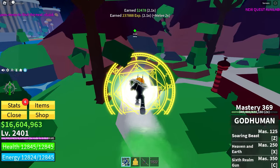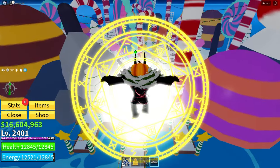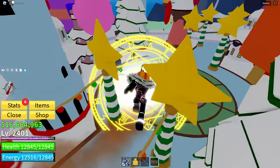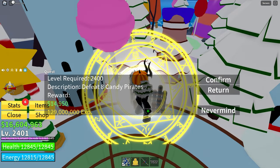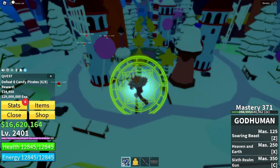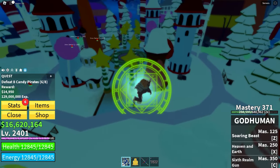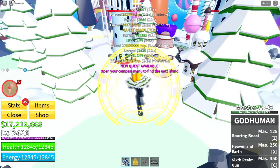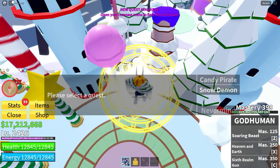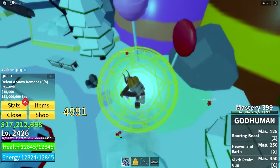We've got another little area we can go to. I don't think I've ever been here before. We've got Candy Pirates, level 2400 — defeat eight of them. No problem. I think I have to fight these guys until about 2425, and then we fight Snow Demons, which shouldn't be too bad. Just like that we hit 2426, which means we've got the next quest — Snow Demons!